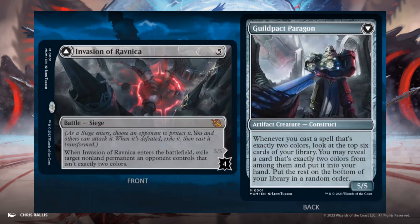Invasion of Ravnica, 5 generic mana. 4 defense counters. Enters the battlefield: exile target non-land permanent an opponent controls that isn't exactly two colors. When it's defeated, it transforms into Guildpact Paragon — a 5/5. Whenever you cast a spell that's exactly two colors, look at the top six cards of your library. You may reveal a card that's exactly two colors from among them and put it into your hand.